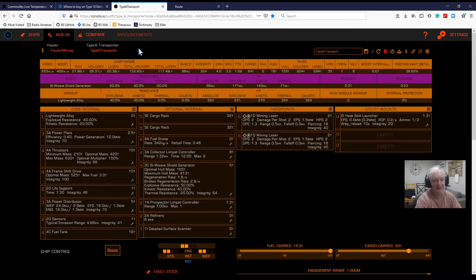My next ship goal is a Type 10 Defender — that's what I'm looking for. It's a rare one to get; I think you really need to be Elite in one of the rankings. So I'm going to try and do Elite in Trade. I'm currently Tycoon, and I suppose it's Dangerous then Elite — I'm not sure what all the grades are, but I've probably got quite a bit to do.